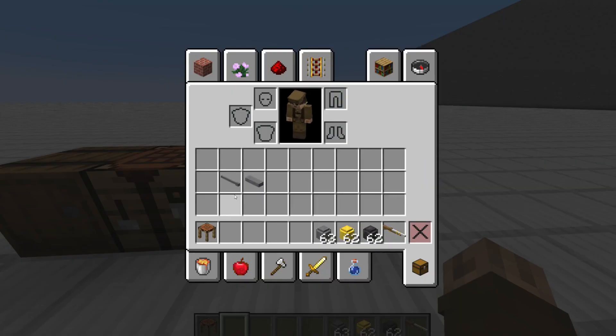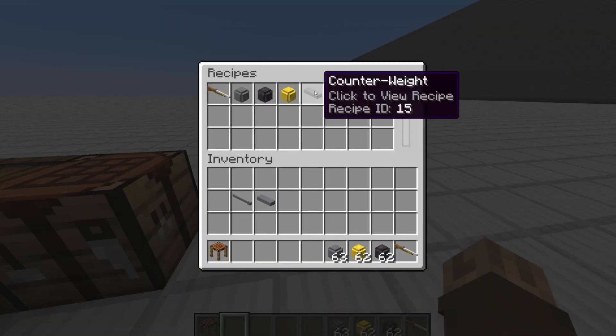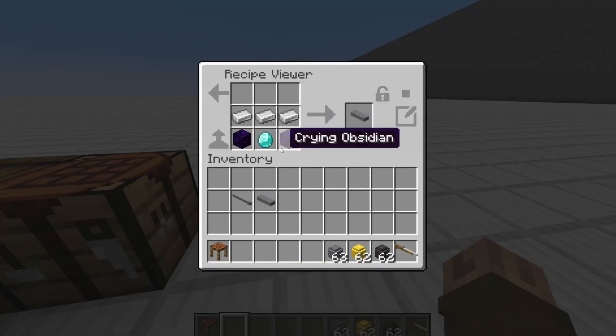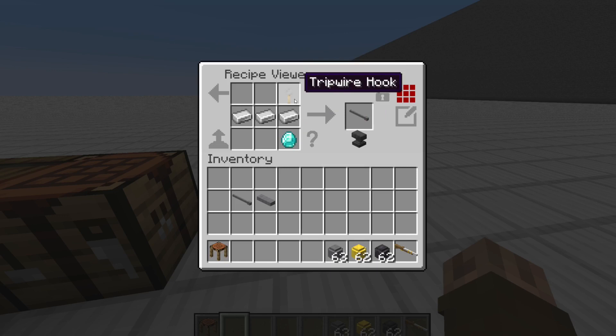Now there are two upgrades you can add to the musket: the ramrod and the counterweight. To make these, simply open up the crafting table. It's a little expensive. It takes grind, obsidian, diamond, and iron for the counterweight. And the ramrod takes iron, tripwire hook, and diamond.